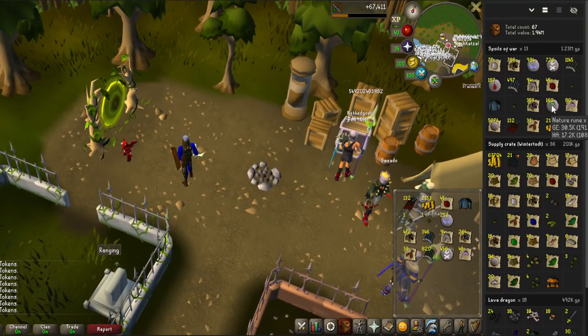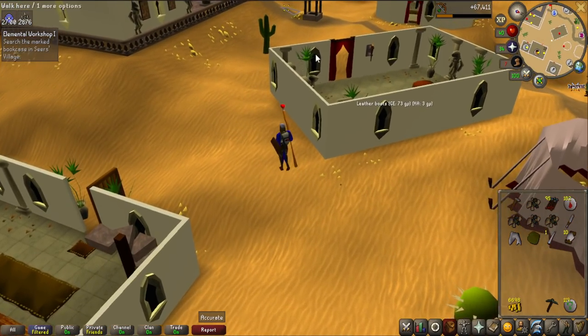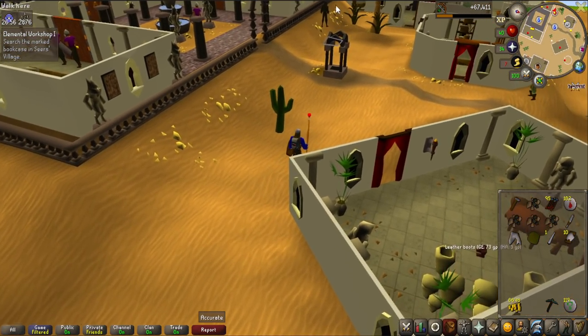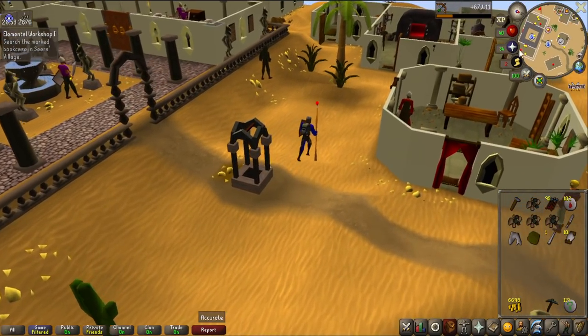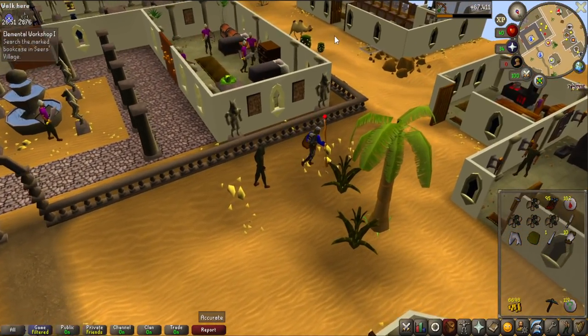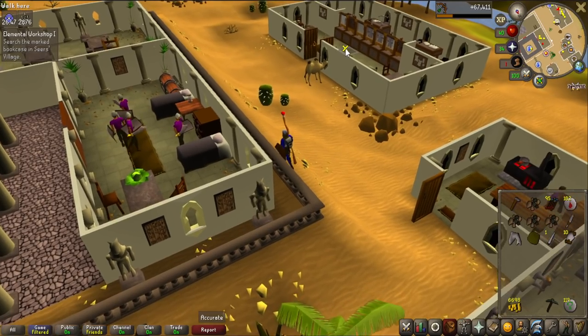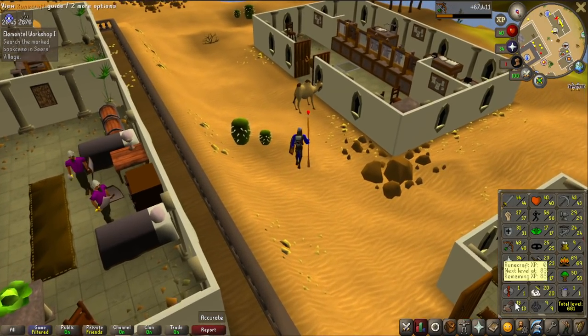Now that I have the raw sharks I might as well complete the Fremennik Trials and Fremennik Isles for the Neitiznot helmet. Of course I can't equip it before I get higher levels, but I want to have the quests done. The quests are a bit annoying, but I also need 40 crafting which is the only skill requirement - except maybe 20 construction, which is super easy.